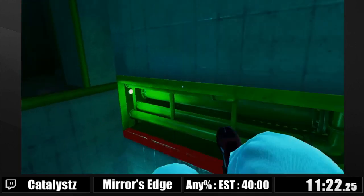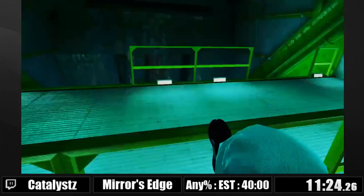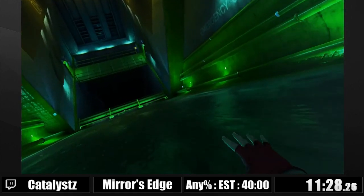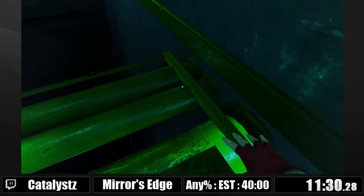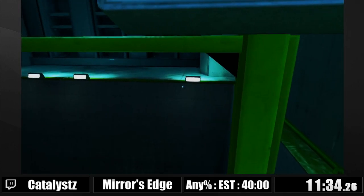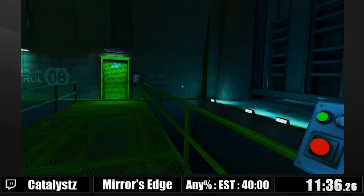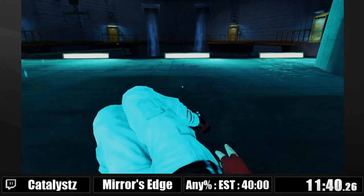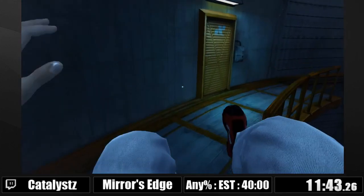I'm gonna press this button — this is like a nice climb-up sequence. Off of this slide, you normally get a hard fall animation, but if you scroll the wheel and jump out of it immediately, you don't get it. So you can just get into a wall run, get to this side, press the button, get under the gate.